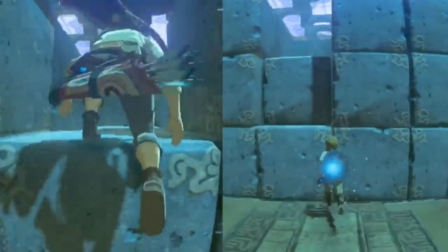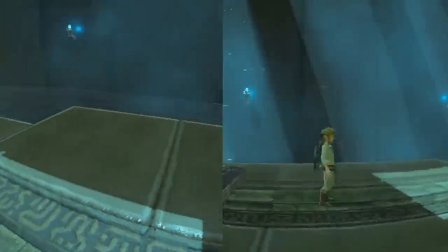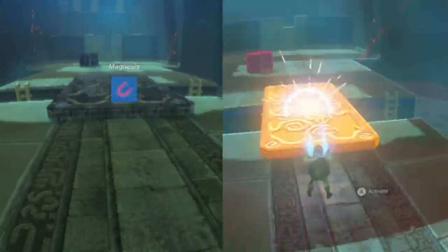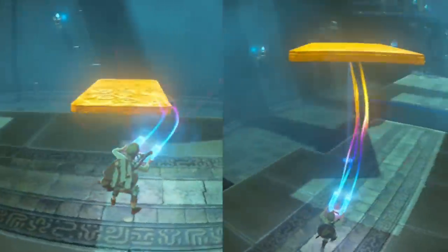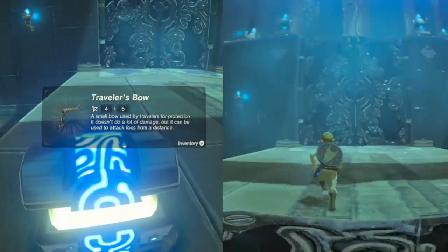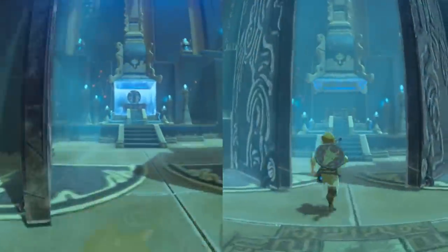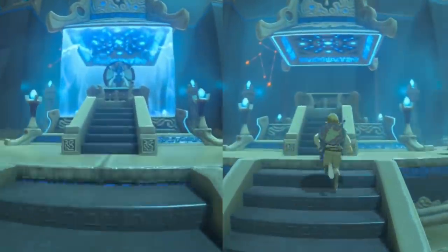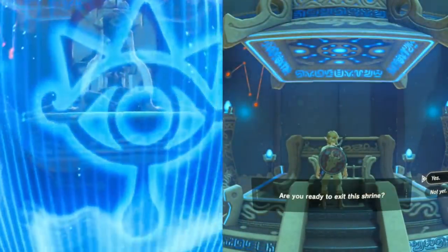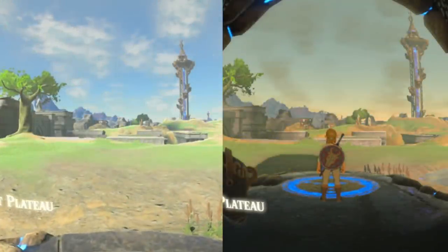It kind of comes down to user preference. When it's in third person it looks pretty much the same, but it's only when you're really moving around that it becomes dramatically easier. At the same time it's just significantly more crisp in first person. This shows that if Nintendo wanted to, they could totally make this a thing — they could decide that when you play in VR mode you enter first person, or at least a more shallow depth of field, or do something to make Link seem a little less pixelated on his body while you're playing.